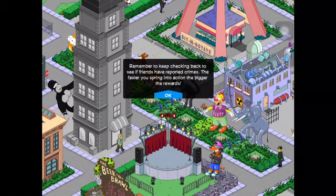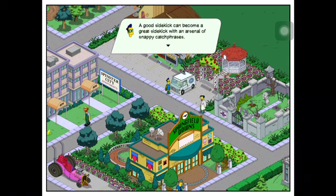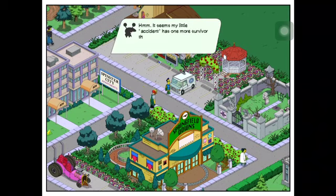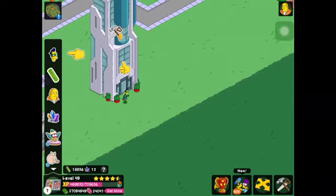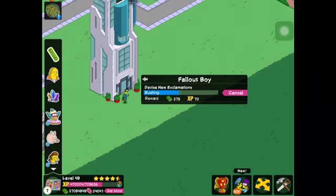Remember to keep checking back to see if friends have reported crimes — the faster you spring into action, the bigger the rewards. Fallout Boy: a good sidekick can become a great sidekick with an arsenal of snappy catchphrases. By combining witty wordplay with agile athleticism I'll be in tip-top fighting form alongside Sky Finger. Elsewhere, hmm — it seems my little accident has one more survivor than I anticipated. No matter, this half-pint hiccup won't interrupt my evil plan. Fallout Boy devises new exclamations and practices his moves. Looking pretty good!